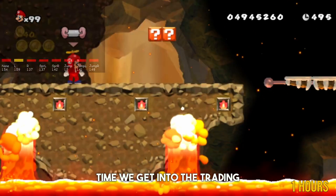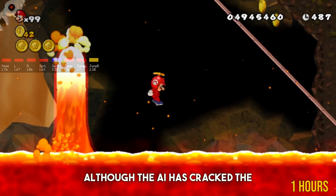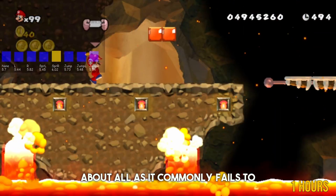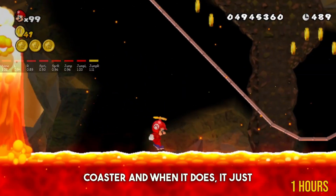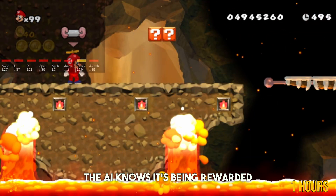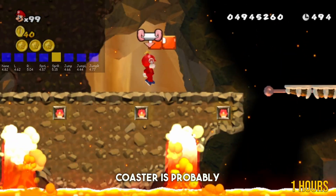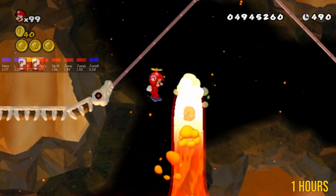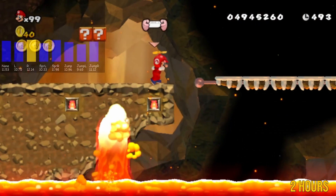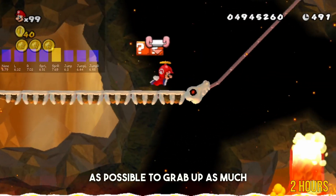It's about time we get into the training of this AI. After a single hour of training, although the AI has cracked the crucial code that it needs to go to the right, that's about all — it commonly fails to even board the roller coaster, and when it does, it just takes a delightful dive into the lava. After two hours, this is even more clear, with the AI almost perfecting the leap into lava, currently believing that the best way to maximize its reward is just to leap as far as possible to grab as much reward as it can before its inevitable demise.